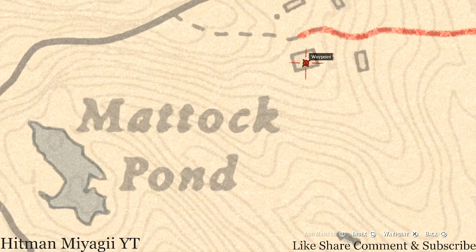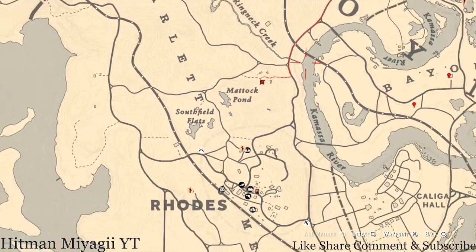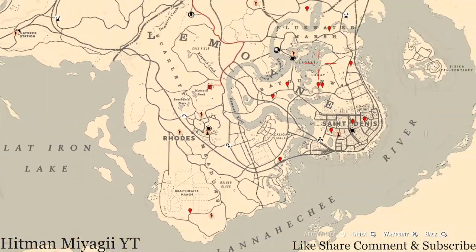Inside this house there's a family heirloom — a New Guinea rosewood hairbrush. It's in a chest in the bedroom. Go and grab that as well.